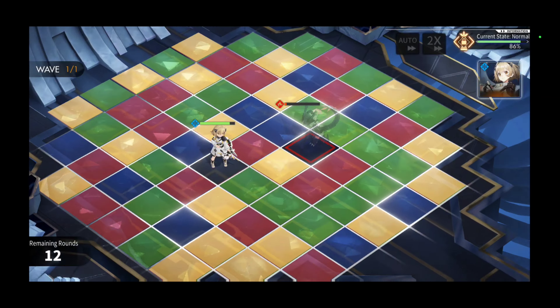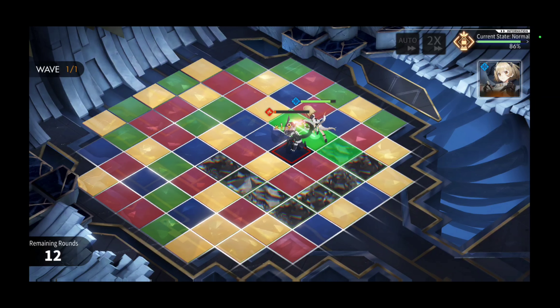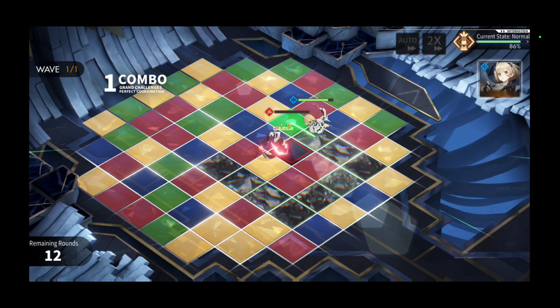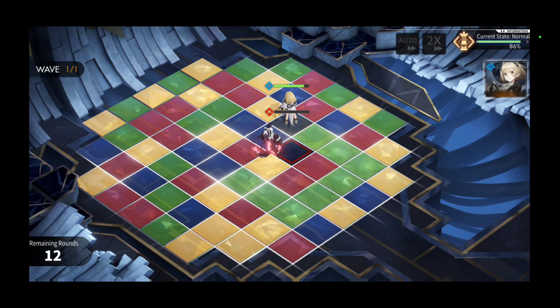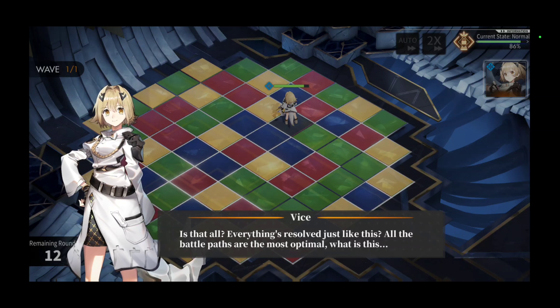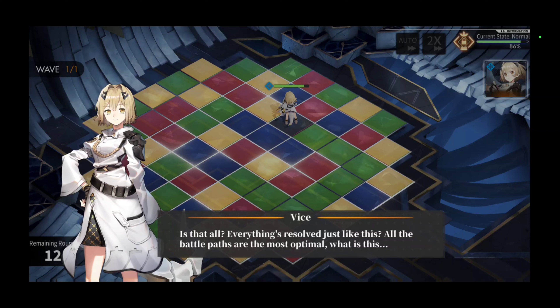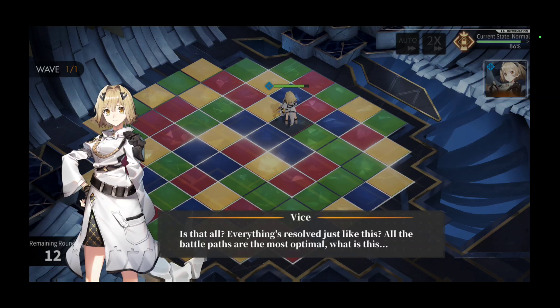All right, looks like we got to go around the green I guess. Going around the circles on the squares makes you stronger, makes you power up or something like that. Okay, is that all? Everything resolved? All battle paths are the most optimal.